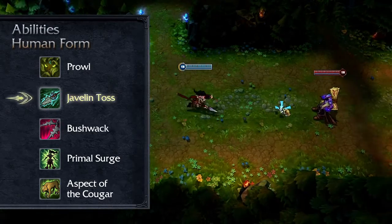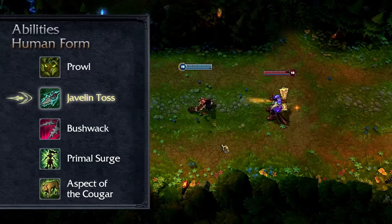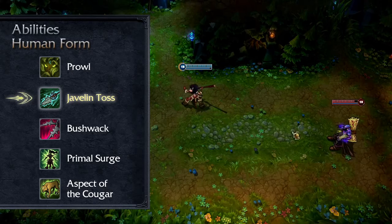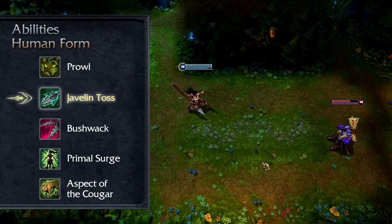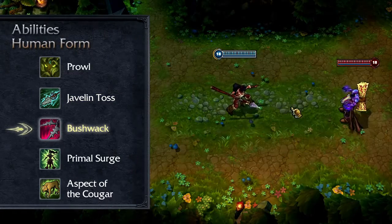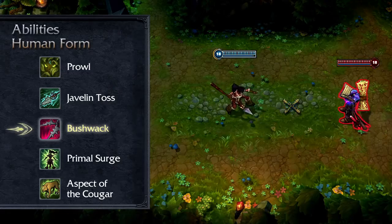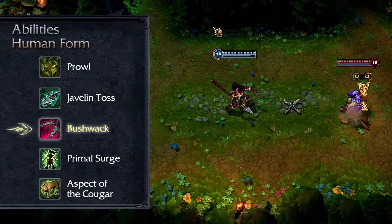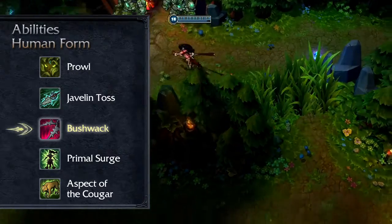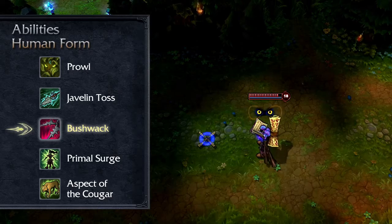Javelin Toss throws a javelin in a straight line, damaging the first enemy it hits. Javelin Toss deals increased damage the farther it travels. I recommend one point in Javelin Toss early, and maxing it by level 9 or 13. Bushwhack lays a trap on the ground for a few minutes that springs on the first enemy who walks over it. Enemies hit by Bushwhack take damage and are debuffed, revealing them and reducing their armor and magic resist. I recommend taking Bushwhack at level 1 to scout the opposition, but maxing it last in favor of her other abilities.